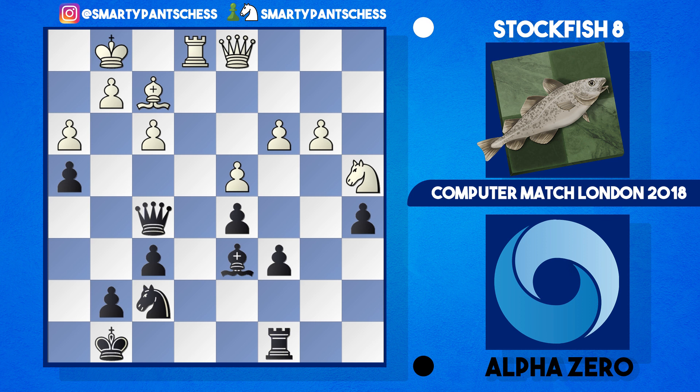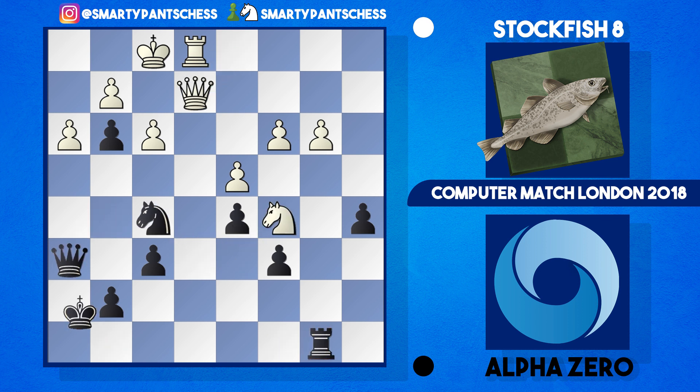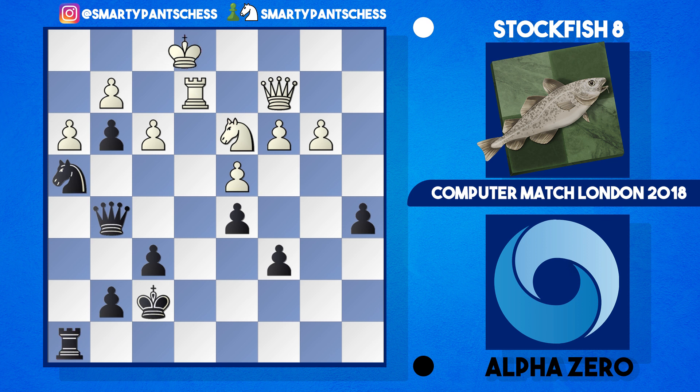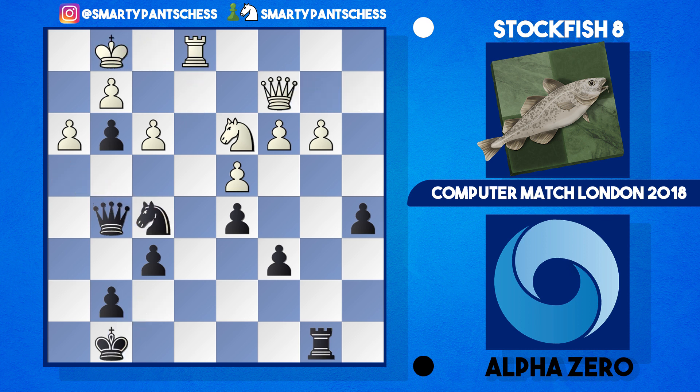Stockfish obviously calculated this variation and played knight to b2, but this allows AlphaZero to gain an advantage with bishop g3. After knight d3, knight d6, finally Stockfish takes on g3, and after h takes g, this pawn is an absolute annoyance for white — it covers two important squares and basically the king is trapped in its current squares. As we'll see in the next 100 or so moves, it's a long game, we'll see just how AlphaZero exploits this. I'm going to speed through some of the shuffling from both sides.